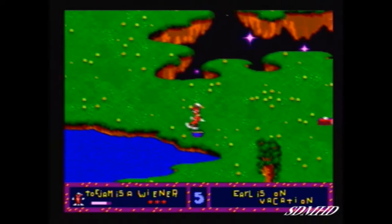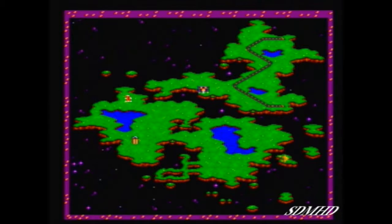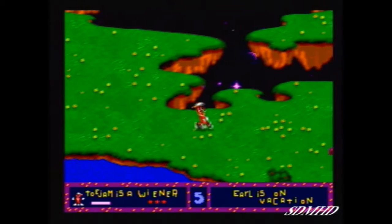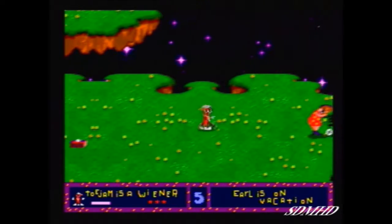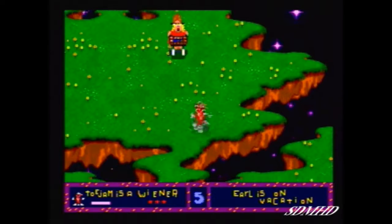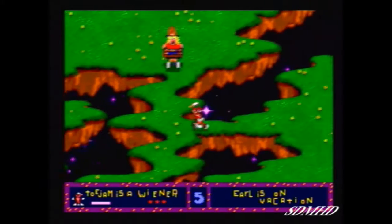Not bad, got some cereals — some Snap, Crackle, and Pop — to help us refuel. Now anytime you find food around your level, depending on what it is — like pizza, cereal, cake, pancakes — that'll replenish your energy, which you really do need. And every time you advance up from your levels, your life meter will actually increase.